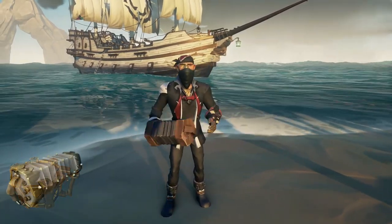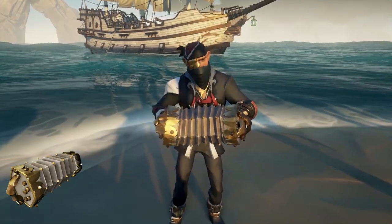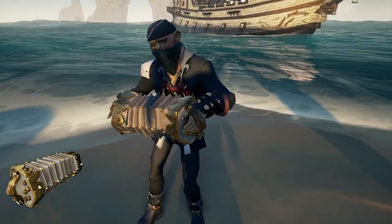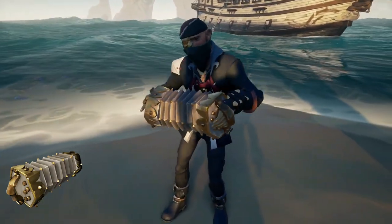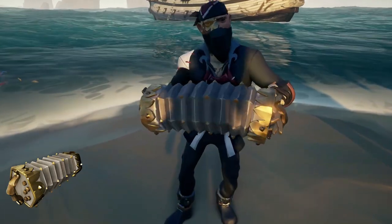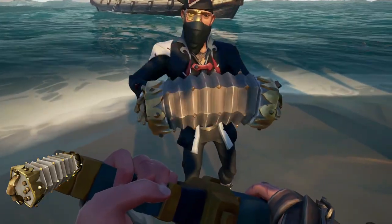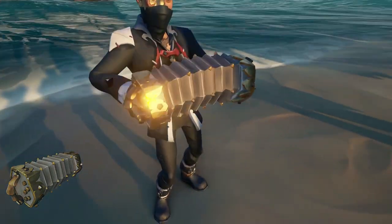Moving on to the concertina, again I do really like this one. Similar to the Drum, it's a little bit lacking in design, but I do like that it almost looks a bit more silvery compared to its white and gold counterparts. It makes for a very nice concertina overall. As mentioned, it is a direct reskin of the Ghost stuff, so it's always going to look nice - the model on it is a very good model. Overall, these Emissary Awards are definitely worth picking up if you haven't done it already.